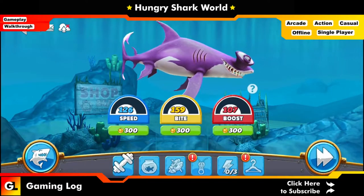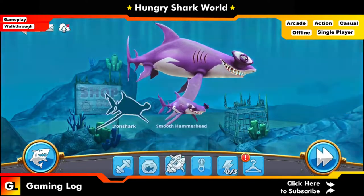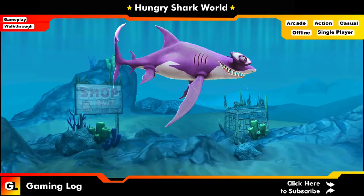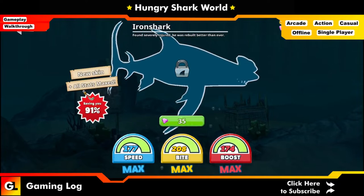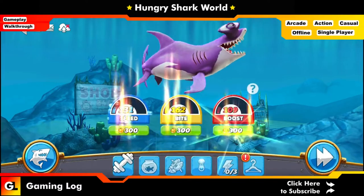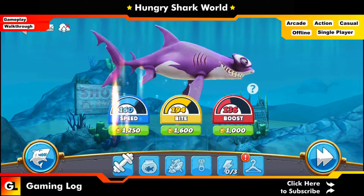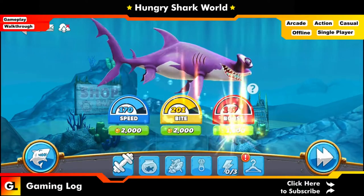Let's switch over to the property stats. If you have gems, you could upgrade directly with the help of skins to get maximum stats right away. Otherwise, you can use your coins to upgrade. I'm going to use my coins to upgrade the stats of it and put it to maximum stats so it will be easier to navigate.